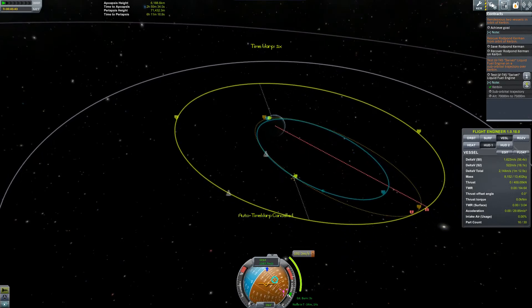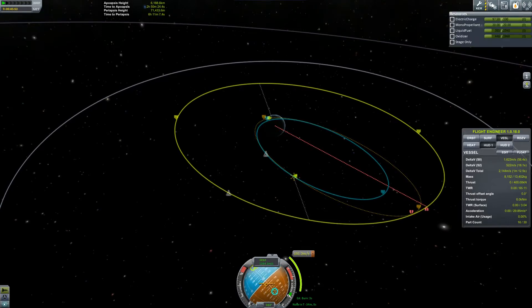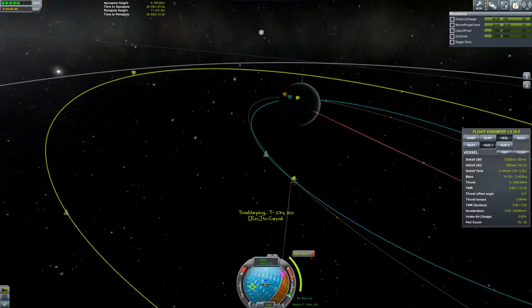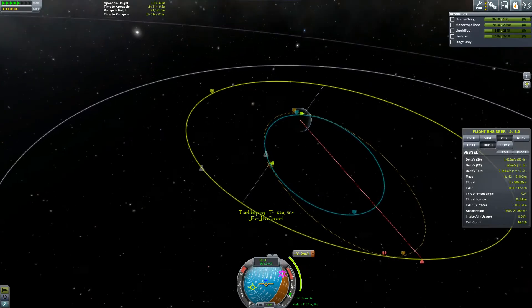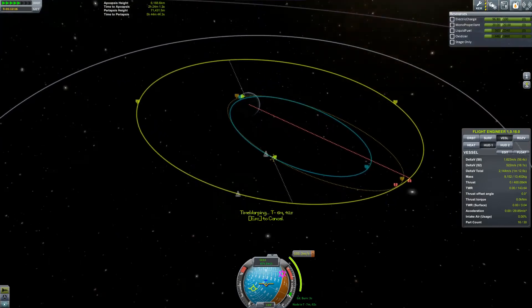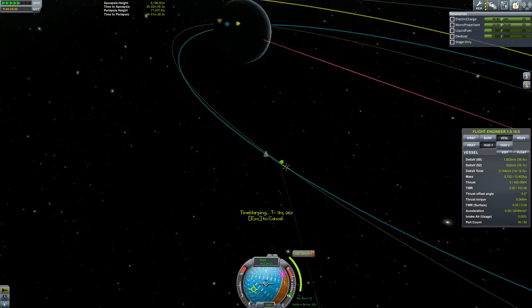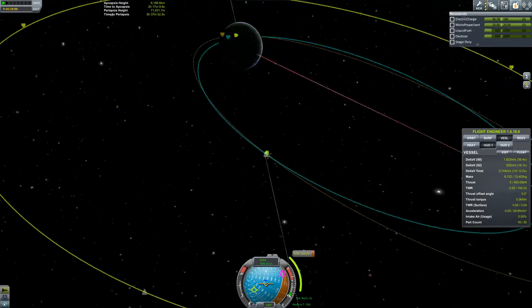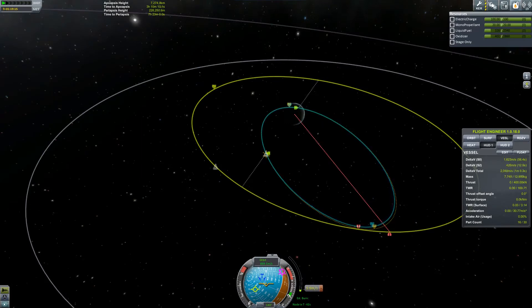I want to orientate myself first. Watch my electric charge there — don't leave that stability control on for any reason. A little cheater's tip to stop that moving: you just blip the time warp and it'll stop it right there. It is actually the first time I've done a rescue mission like this. Normally they're always in low Earth orbit and you just zip up and zip back down, but this one involves quite a bit of delta-V — probably more than getting to the moon and back.